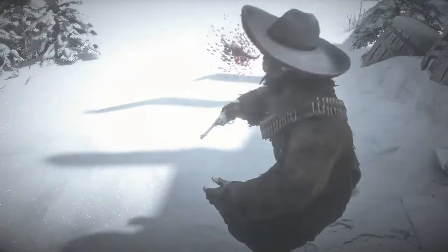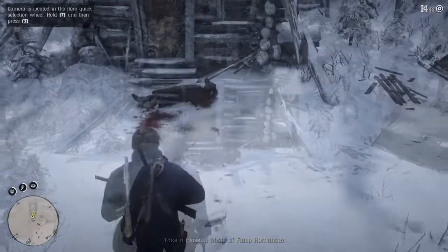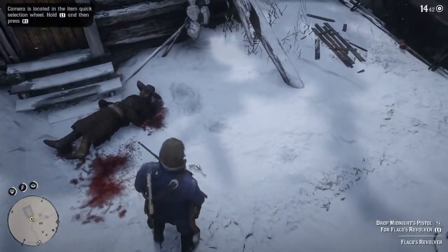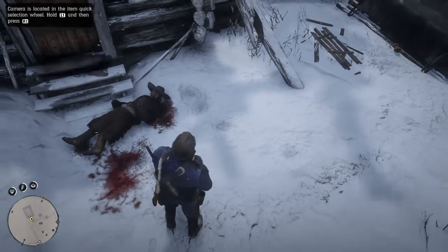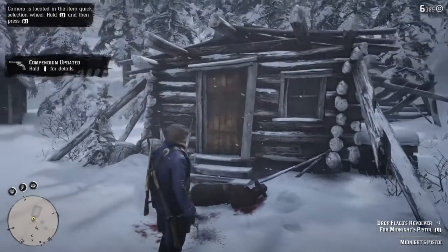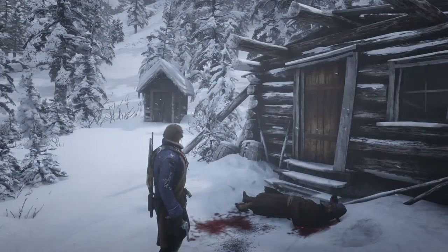Draw. Oh yeah, that's what I'm talking about. After you take him out, it's time to pick up your legendary gunslinger's weapon. And this one is going to be Flacco's Revolver. And it is pretty nice. Let's have a look at it and see exactly what kind of revolver this is.